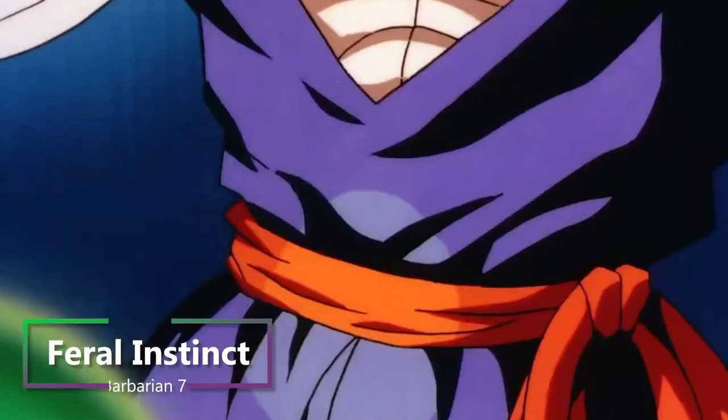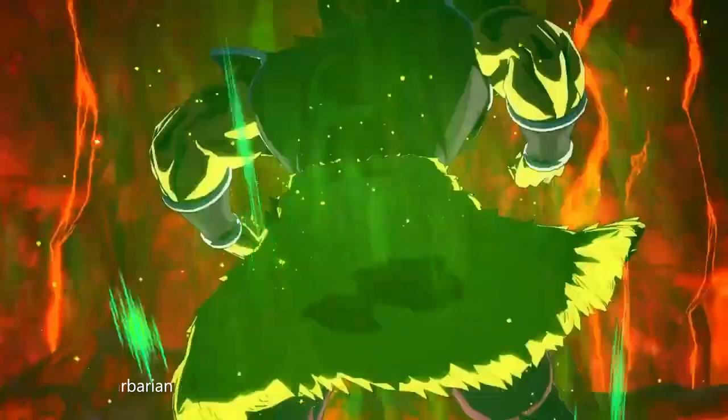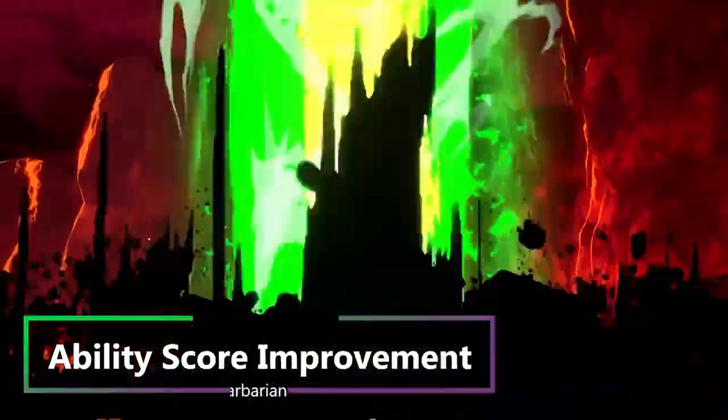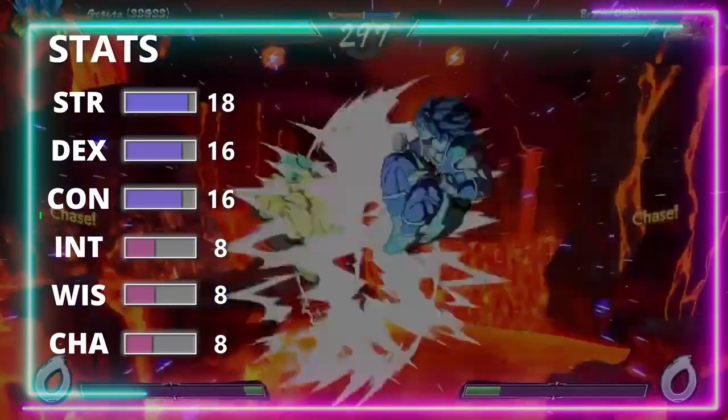Then at 7th level of Barbarian, you get Feral Instinct, giving you advantage on initiative rolls, and you can't be completely surprised if you aren't incapacitated. Then at 8th level of Barbarian, you get another ability score improvement, so we're going to boost up our Strength by 2 points.